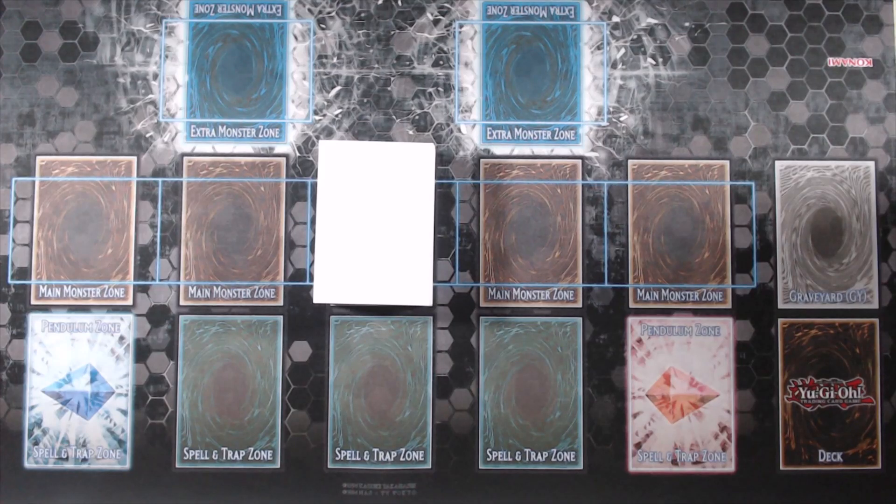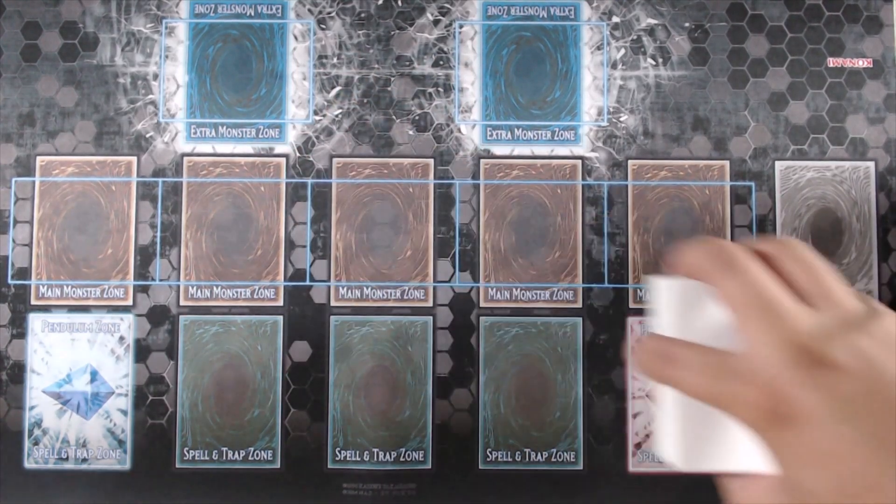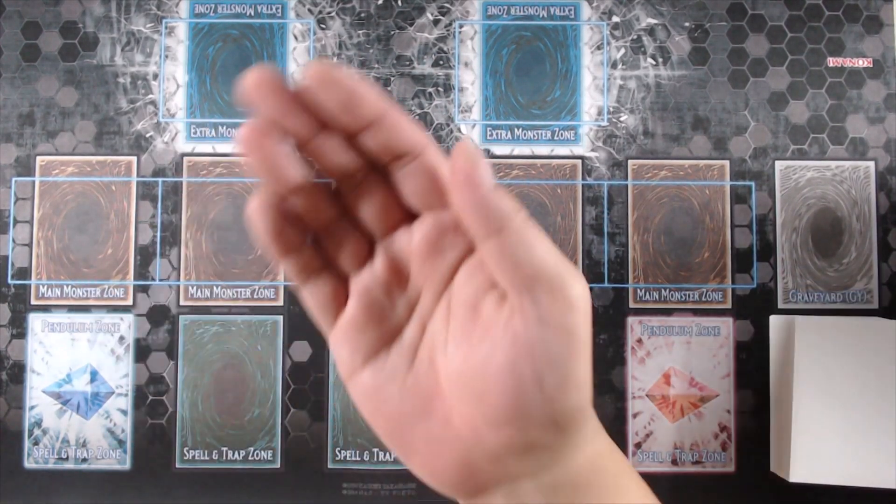We now reach the combo component of the deck profile. Due to the semi-random nature of our Adamancipator effects, there aren't any set combos I can definitively show you without having to gamble off the top. Thus, we're going to do two test hands — I'll draw a hand of 5 and try to build the best board possible, adapting from what I get off my Adamancipator effects. With that, the deck is shuffled, the field is ready, let's begin.